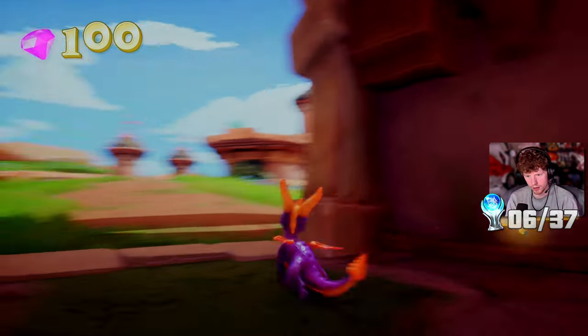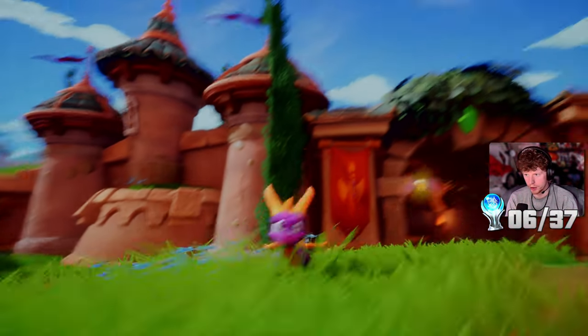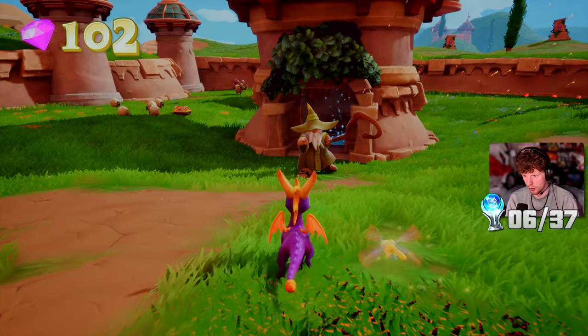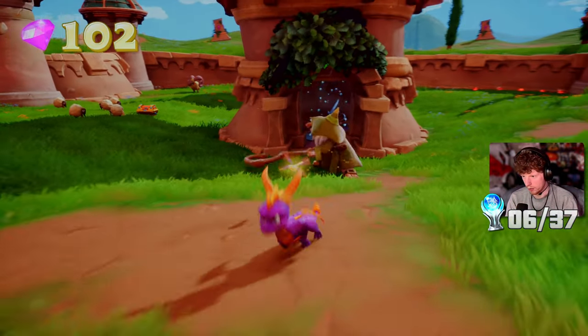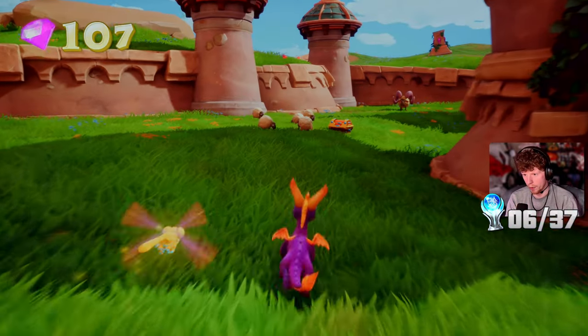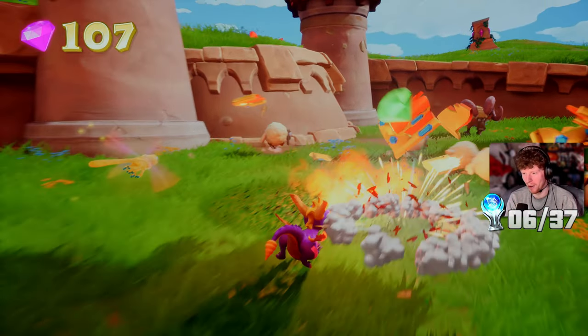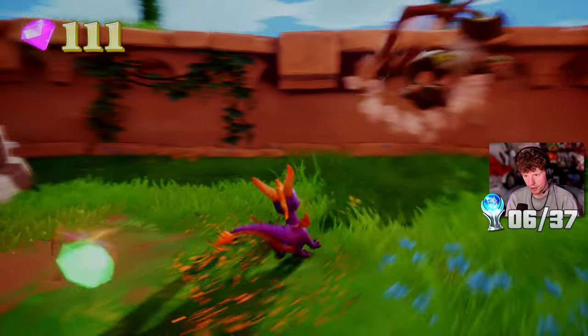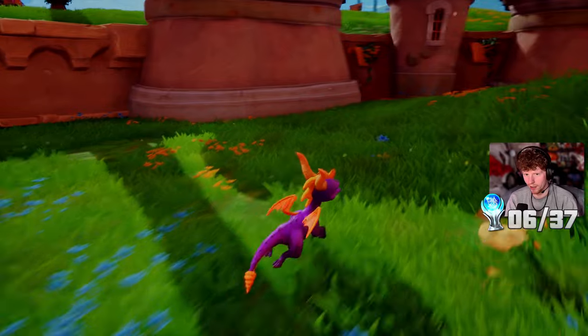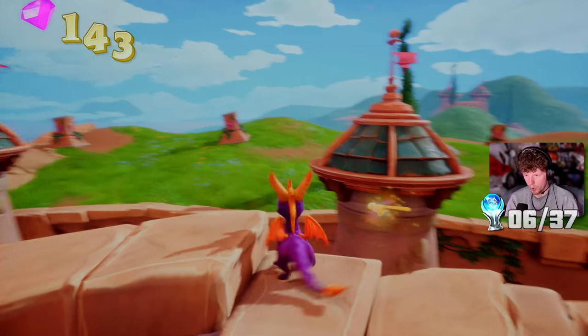We've got another one of those things taunting us. Where are you, you little turd? The wizard - are you a good guy or a bad guy? Well, there's my answer. Everyone's just super cocky in this game, including Spyro. There's loads of them - twins! That was a triple kill mate. Can I jump over there? We can obviously jump onto that platform there because it's got gems.